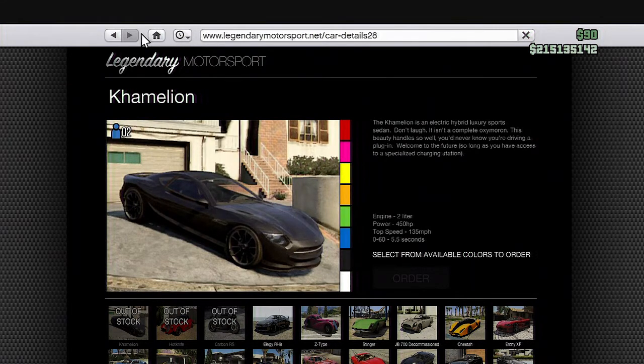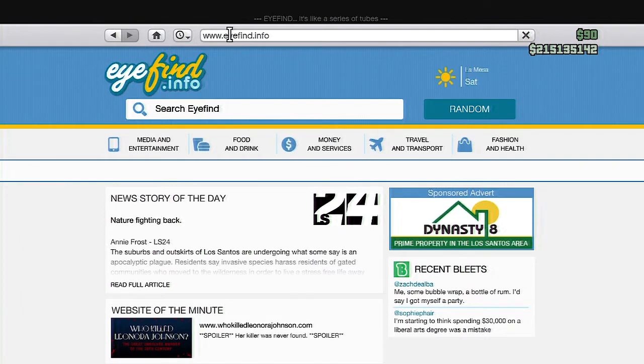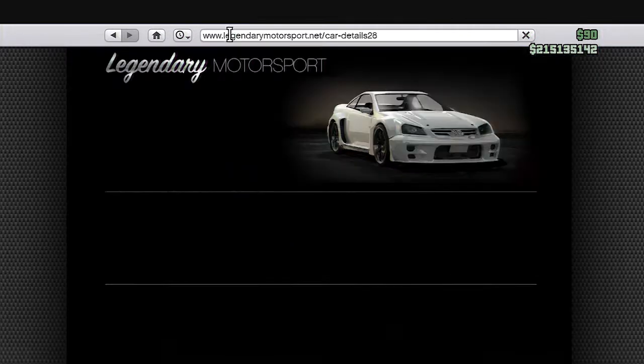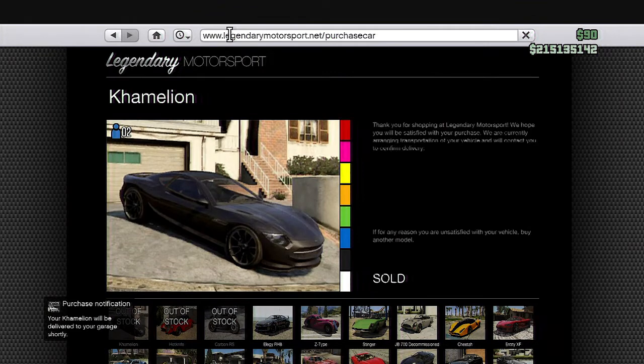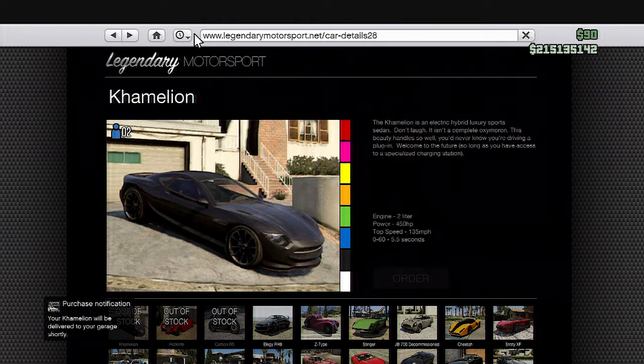Change the number at the end to 28 — once you do that, that will take you to the Chameleon page. If you want to buy the Chameleon, you're just gonna want to delete all the text back all the way to the very last slash, and then type 'purchase car'. This will purchase the car without spending any cash, so if you're broke or don't have any money, you'll still be able to buy these DLC cars.